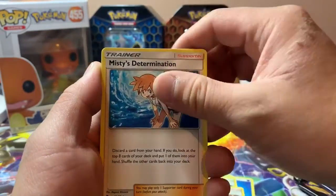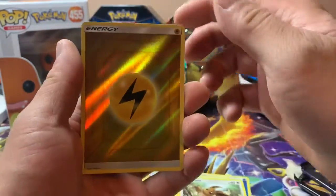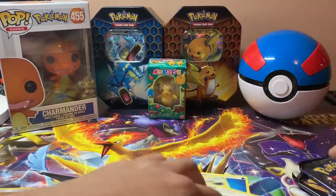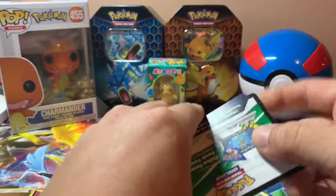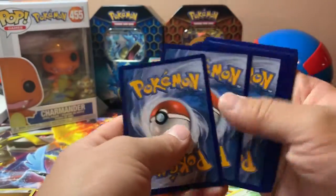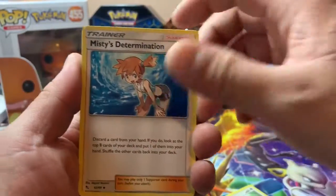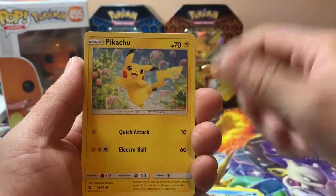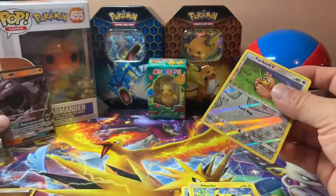Brock's Pewter City, Lieutenant Surge, Misty's Determination, Jigglypuff, Atkins, Geodude, Cubone, Eevee, Lightning Energy, Mr. Mime. Code card. Psychic Energy, Misty's Determination, Scyther, Jinx, Paris, Charmander, Slowpoke, Psyduck, Pikachu, Reverse Farfetch'd, and Onix GX.